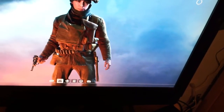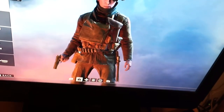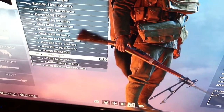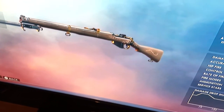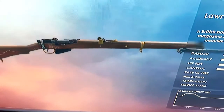Now let's look at the Scout class. The Lawrence of Arabia SMLE — you also get some extras with the Lawrence of Arabia pack, I think something for the horse as well. The SMLE has some gold etchings on it. Pretty clean sniper rifle.